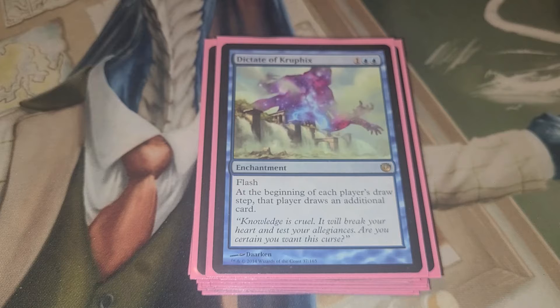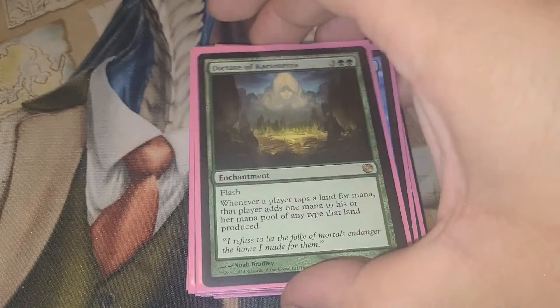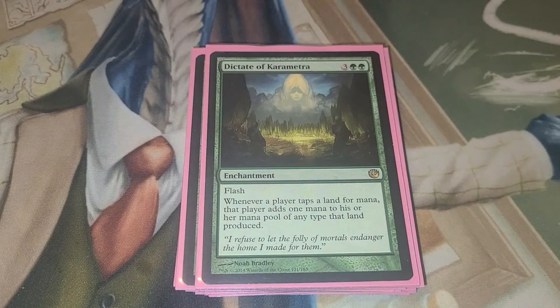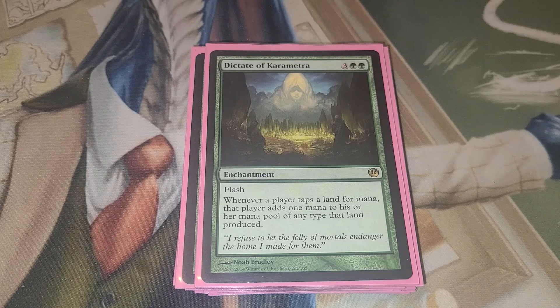Dictate of Kruphix — at the beginning of each player's draw step, that player draws an additional card. So if you're not keeping track, that means we're giving them extra mana and drawing them a bunch of cards — and Smothering Tithe is amazing in this deck because of all these enchantments. Dictate of Karametra — whenever an opponent taps a land, that land adds one additional mana to his or her mana pool.